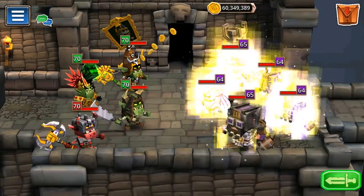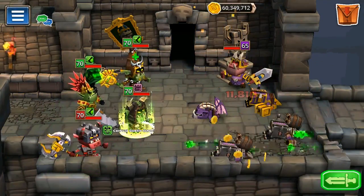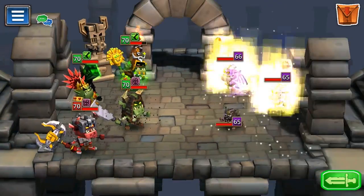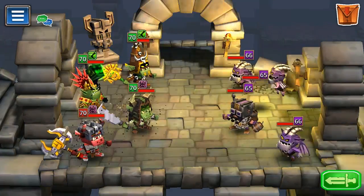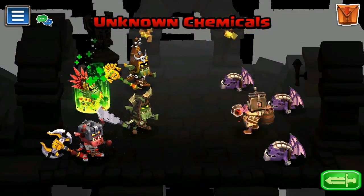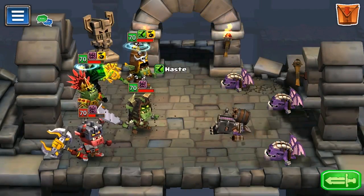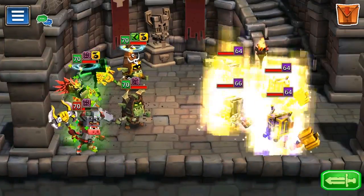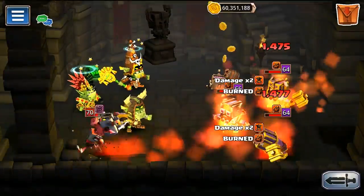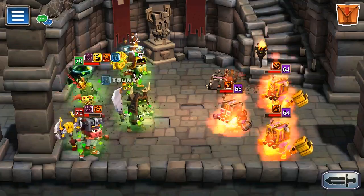The weapon itself and the other two pieces required at level 6 and 12 were obtained from Savage Grove on Boss Island. Remember that you need to bring along the hero that needs the parts in order for them to drop, and RNG plays a key factor, so don't expect them to drop on your first run necessarily.